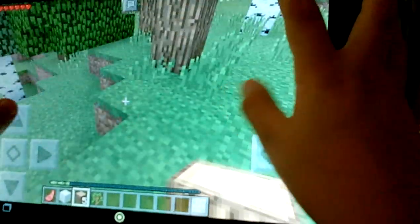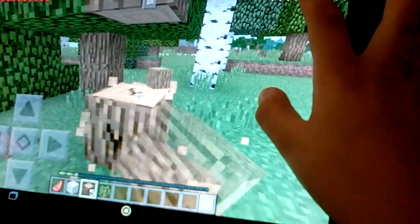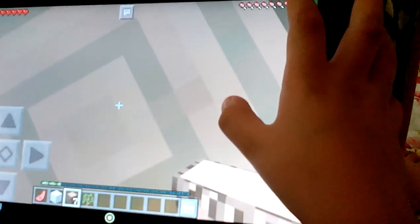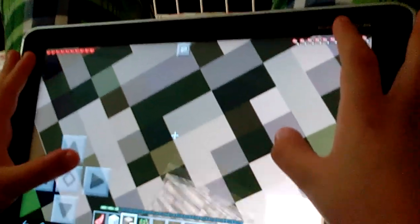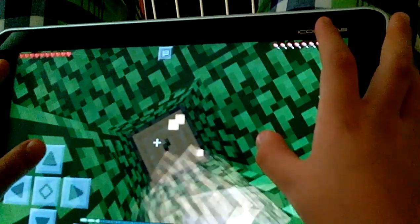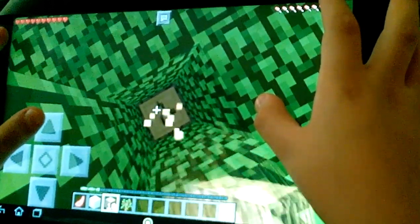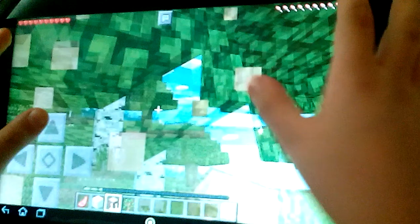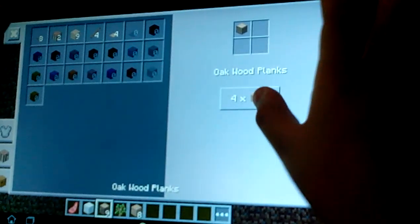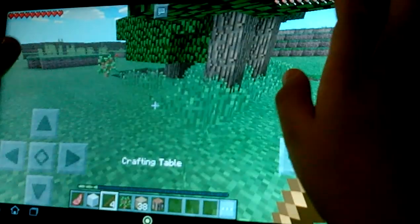Here's a cave - nice spawn actually. Now fast, fast, fast! Here we go, that's nice for a start. Let's craft some wood, all of this wood into sticks and a crafting table.